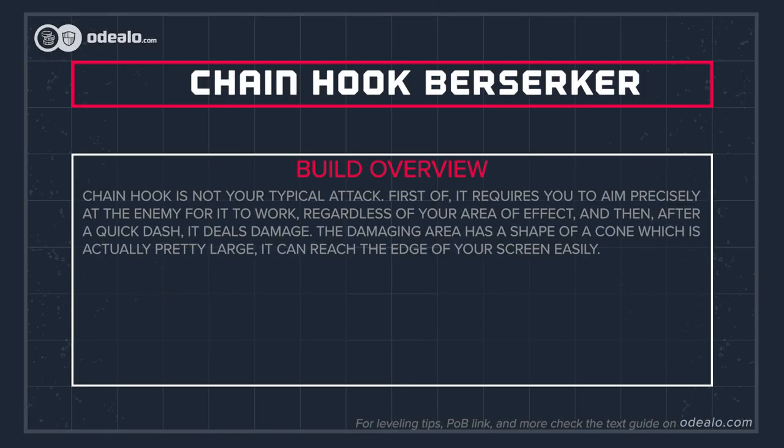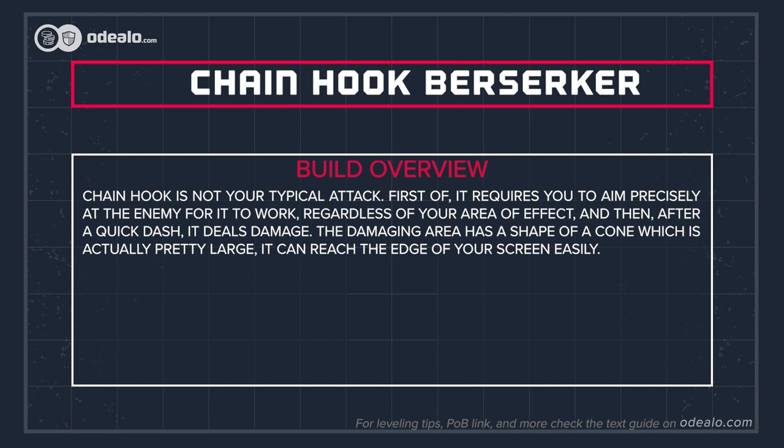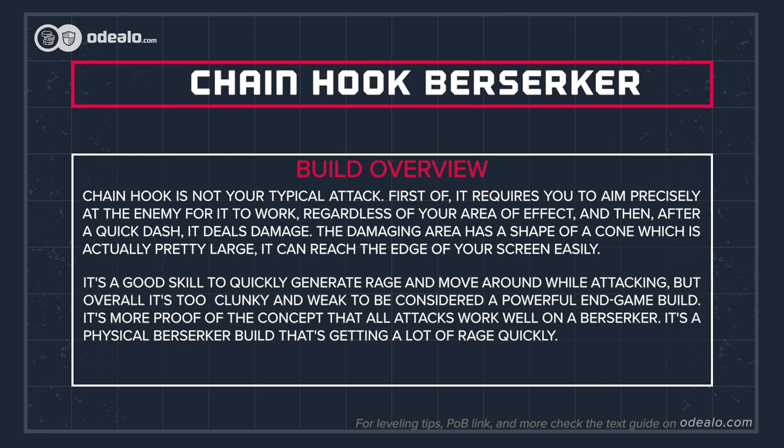Chain Hook is not your typical attack. It requires you to aim precisely at the enemy for it to work, regardless of your area of effect, and then after a quick dash it deals damage. The damaging area has the shape of a cone which is actually pretty large — it can reach the edge of your screen easily.